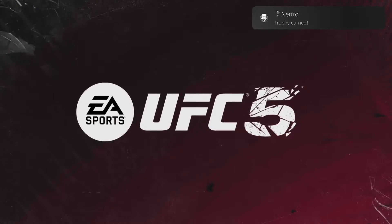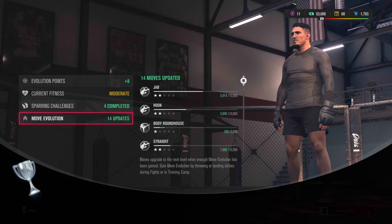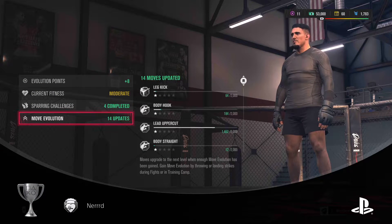Let's play some EA Sports UFC 5. Today we're earning the Nerd Trophy. By the end of the video you're going to know exactly how to achieve an A grade in a training drill in career mode.